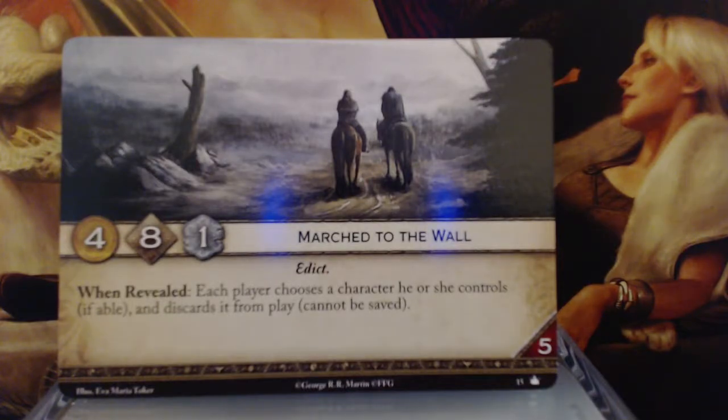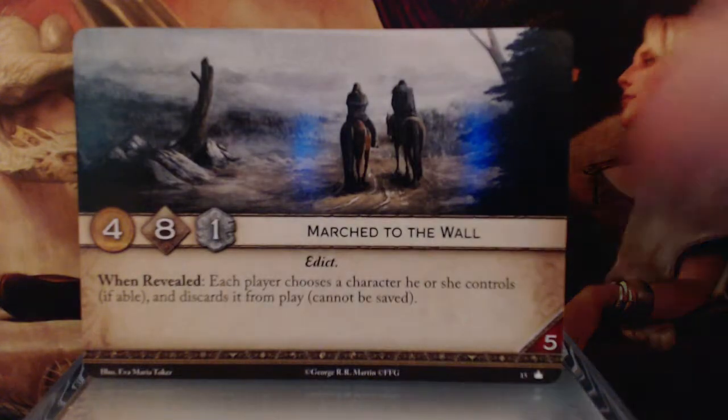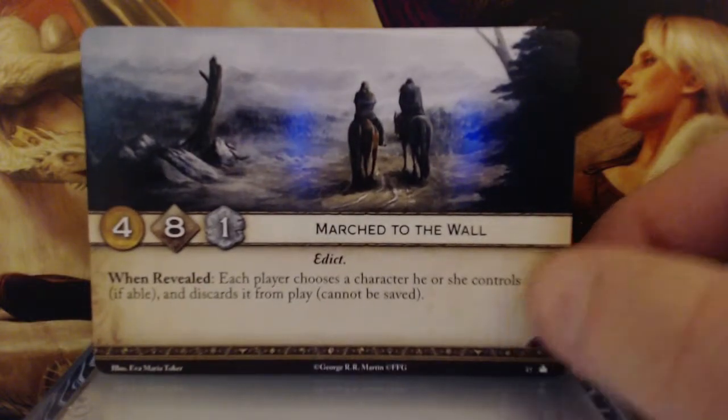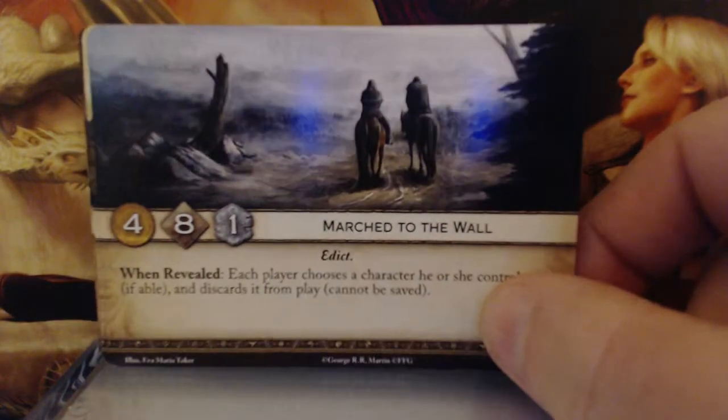Marched to the Wall. 4 gold, 8 initiative, 1 claim — the Edict keyword. When revealed, each player chooses a character he or she controls, if able, and discards it from play. Cannot be saved. With a reserve of 5. This is another one I think is pretty good. The problem you might run into is towards the later rounds, if this is your last card and you only have two or three characters you don't want to lose — but you're still forced to play it. It's got decent gold, amazing initiative, and a decent reserve. I would just hate to have it stuck in my hand late in the game.